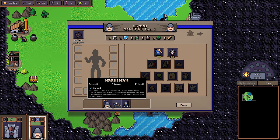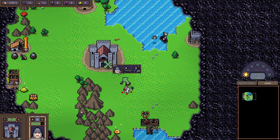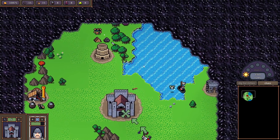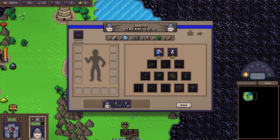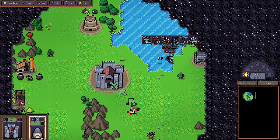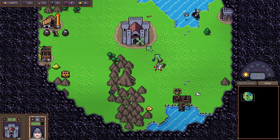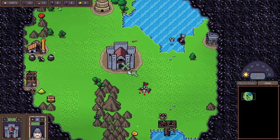Now I have 26 militia and 7 archers. The fights around the map scale dynamically — near impossible fights start reading as normal or easy once your army grows. These fight difficulty ratings change in accordance with how powerful you are, so there's always a good gauge of what you can take on.